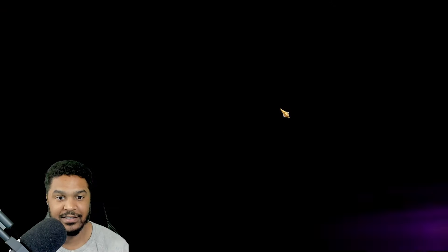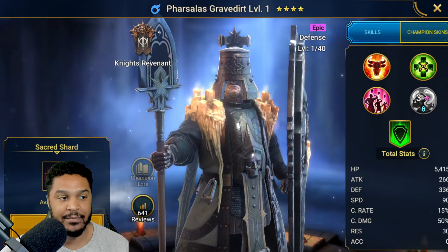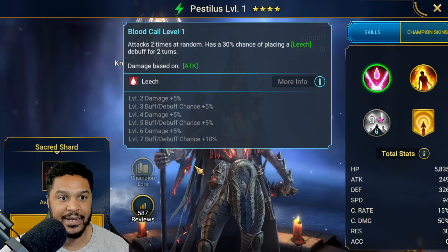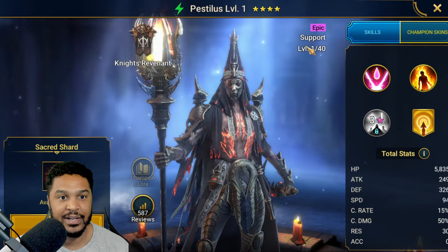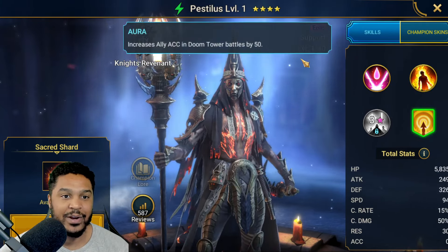Here we go. Hopefully it's just one and done — nope. Of course we want Epics as well to empower Epics. That'll be number 6 Sacreds pulled, no Legendary. Here we go — another Epic. 7 pulled. Grimskin — he's okay, not the greatest champion, but alright. Pestilus — another kind of meh champion. He only has an HP Burn and a Decrease Turn Meter, and Accuracy in Doom Tower. He doesn't even grant an extra turn — just places it on all allies with no extra turn. Not a huge fan of this champion.